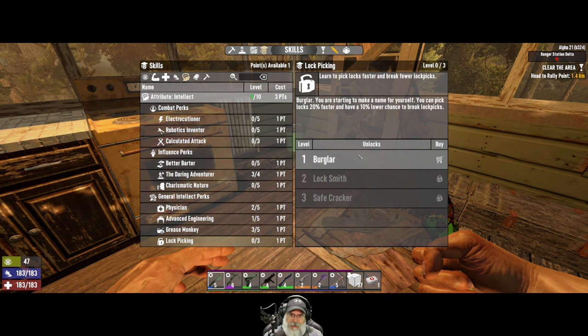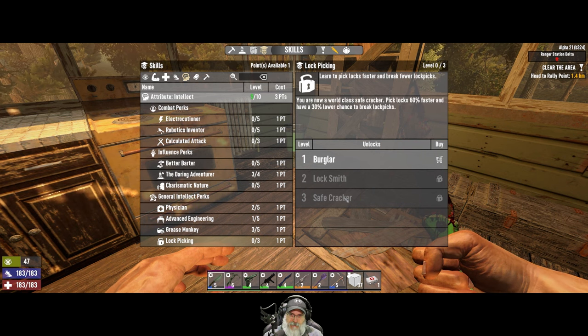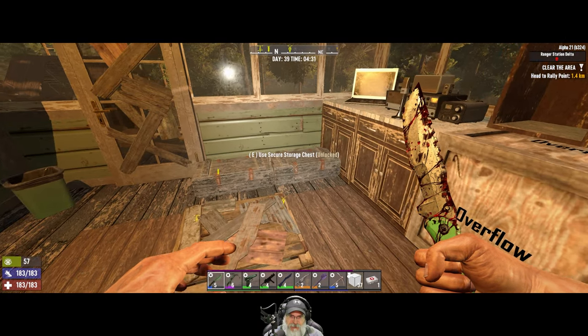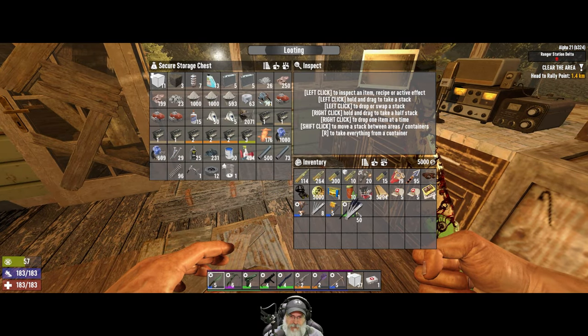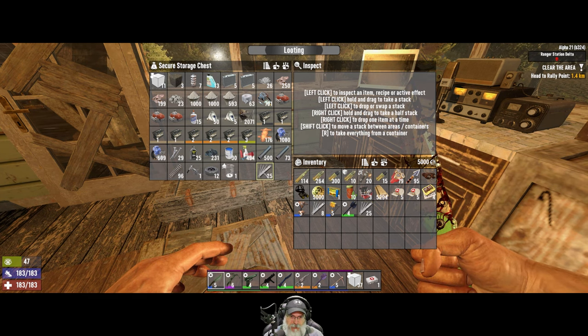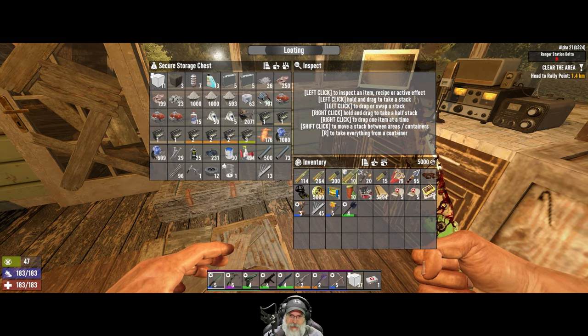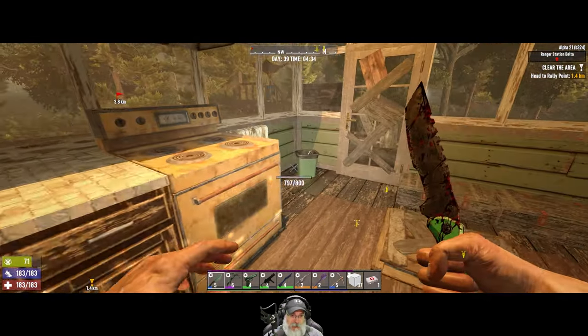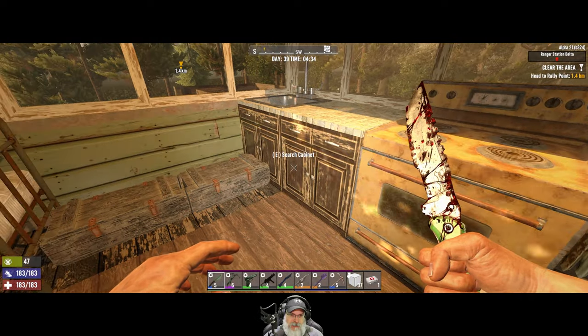What does lockpicking do? Just faster and less breakage, but lockpicks are so cheap and easy to make that that's just not a big deal. Speaking of which, we should probably put a few more of these in our inventory. I like to have just a little less than a full stack so that when we loot more, they just add to the stack itself.